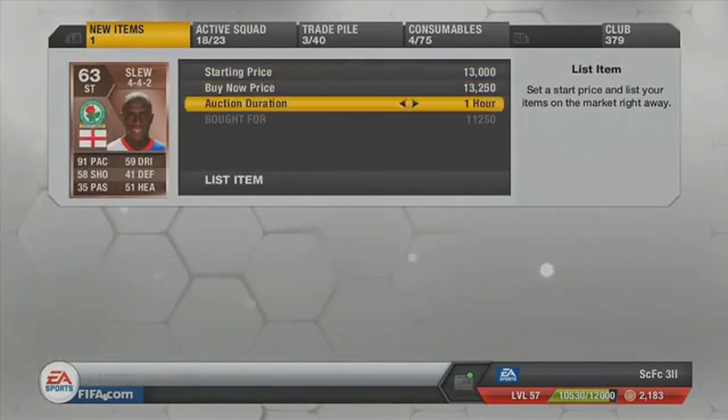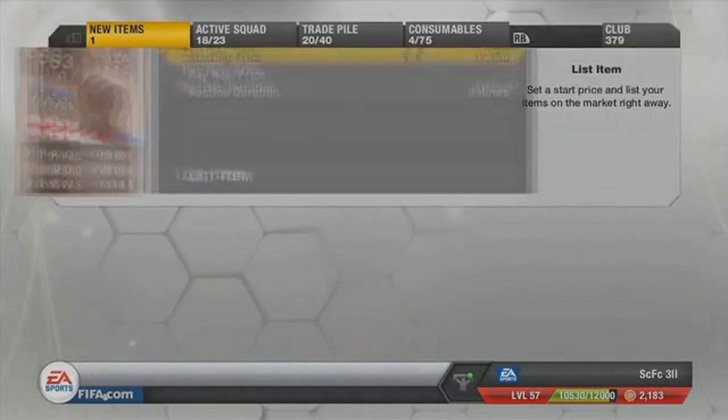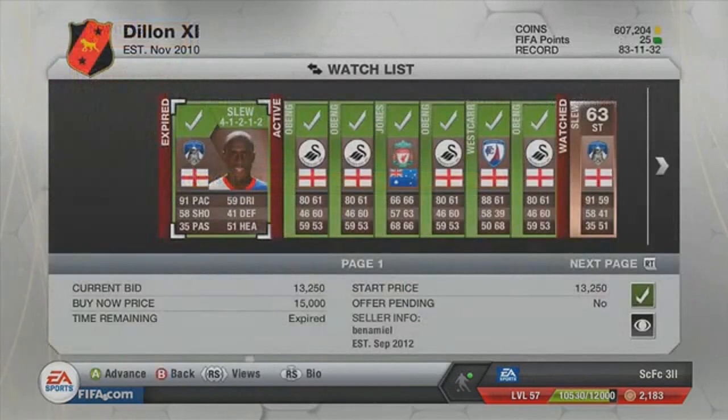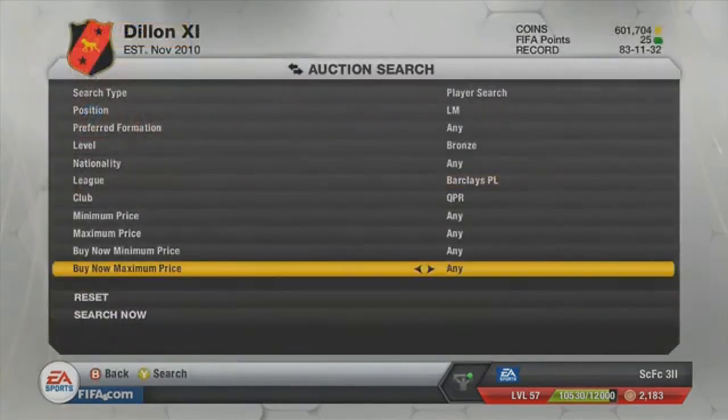Pick up a couple of Slews here from Blackburn — he's also got an old version, which I get here for 2 grand cheaper than what he sells for. Buy him here for 11k, sells for 14k. Another one, in the 4-1-2-1-2 formation — got him for 13,250, sells for 15,500.